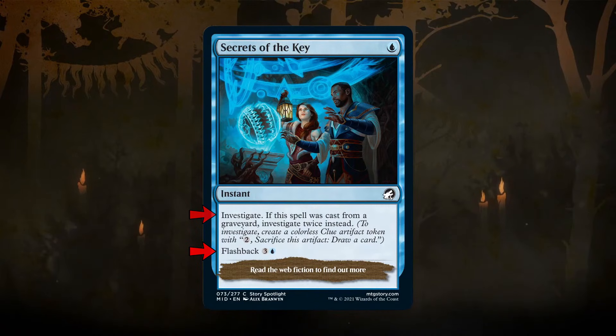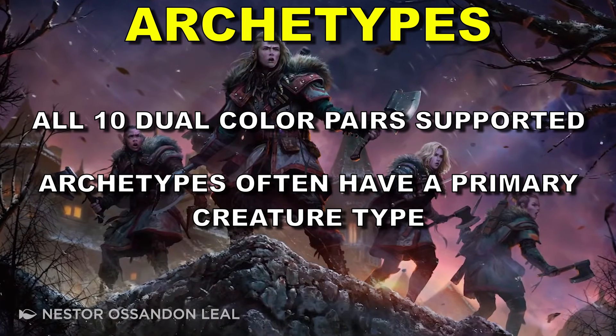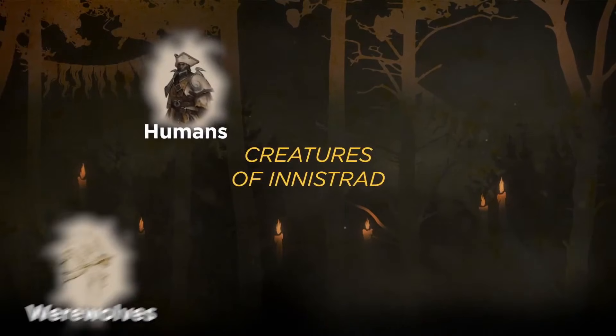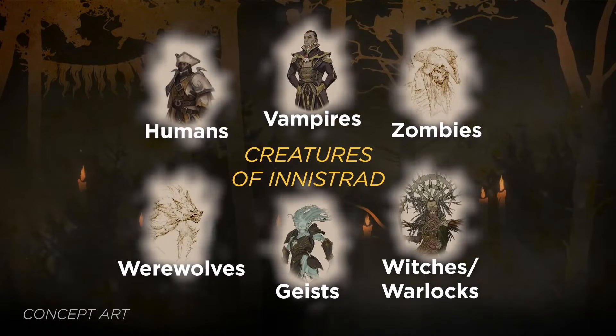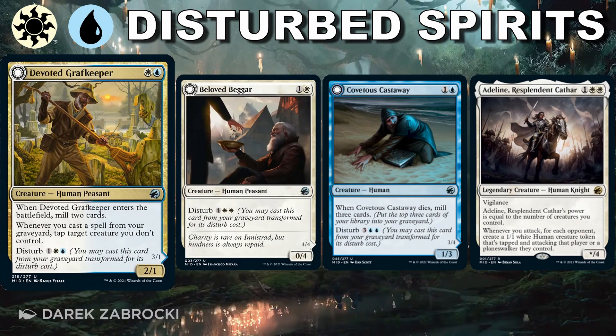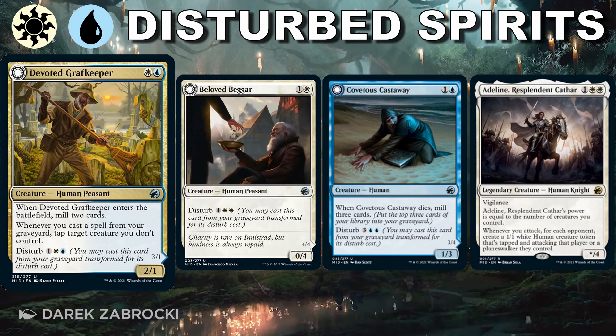Moving on to the archetypes: all 10 dual color pairings work, and all of the archetypes revolve around some combination of the mechanics we just reviewed and the main creature types on Innistrad — humans, werewolves, vampires, geists or spirits, zombies, and witches and warlocks. Starting with blue-white, which is disturbed spirits. The problem we're solving is how do we keep up with aggro decks or decayed zombie hordes on the ground? You need a good early game, then enough flyers to win the race through the air. Three or more toughness will be huge for early plays to wall against aggro attackers.